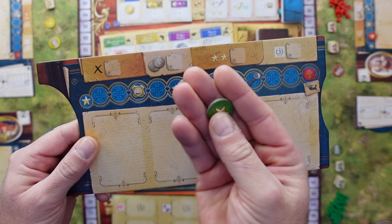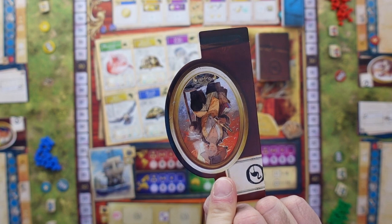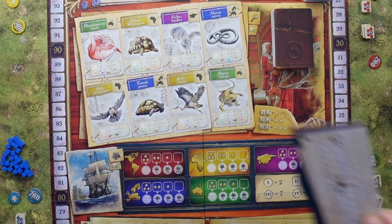You should also take a little reputation token in a color of your choice and put it on the starting spot on the reputation track. Then you need to take a character that you would like to portray. These are also double-sided, but it doesn't make any difference which side you choose.